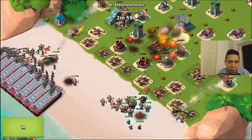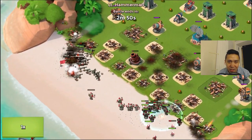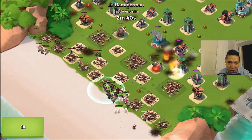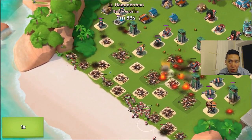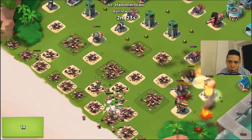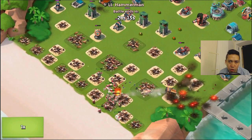The third wave is all grenadiers with one boat of medics - they're clumped up together and going down fast. The last wave is seven boats of zookas and one boat of grenadiers. My shock launcher and rocket launcher are pretty much destroying them - the zookas are just going down with no problem. Hammer Man is going to fail this attack. He only took down three lines of my defenses. You do not need to boost any eye statues at all - it will save your power powders and make your defense successful.